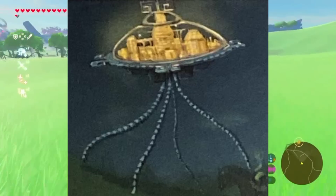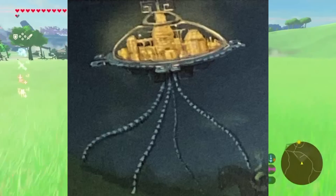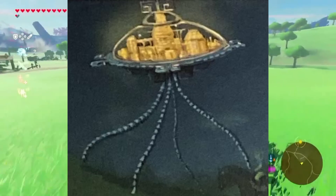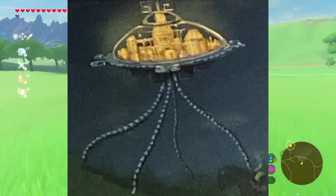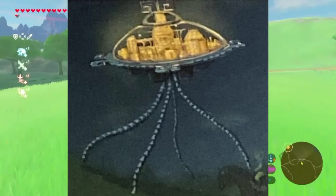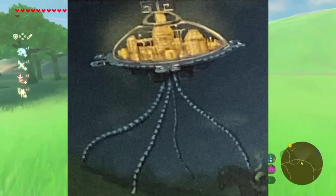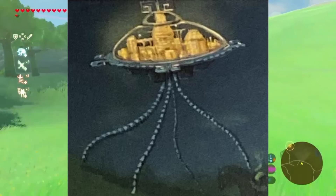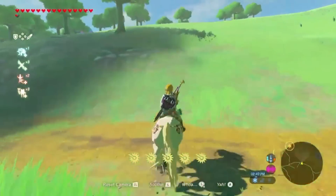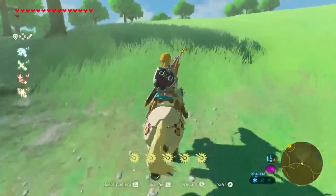Third, Guardian Stalker Variant — in addition to the regular Guardian Stalkers found throughout Hyrule, there was an unused variation of the design. This Guardian Stalker had its legs positioned closer to its body, giving it a different appearance and possibly different movement patterns. It's important to note that these designs were probably early concepts or alternate ideas that were either scrapped or replaced in the final game.